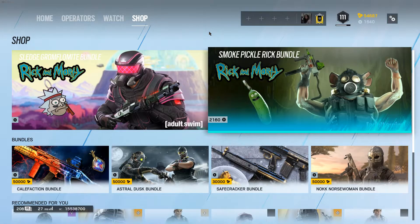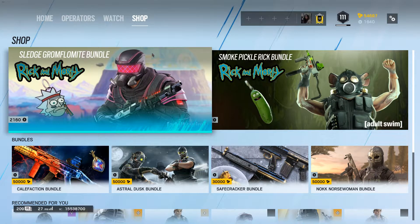Yo what's going on guys, it's me your boy Yumiko and welcome back to a brand new video. Today I'm going to be showcasing the brand new Rick and Morty Sledge and Smoke bundles available in Rainbow Six Siege, so let's jump straight into it. As you can see we have the two bundles here so let's go ahead and see what they are.